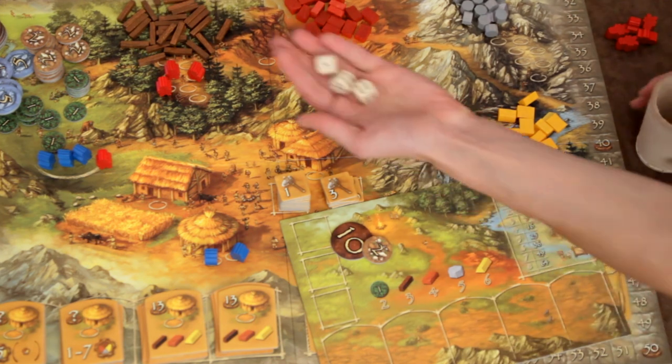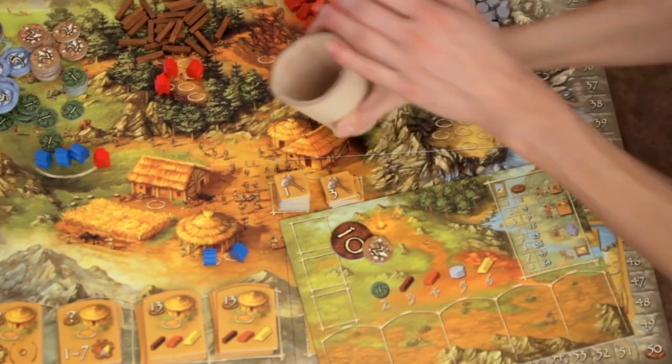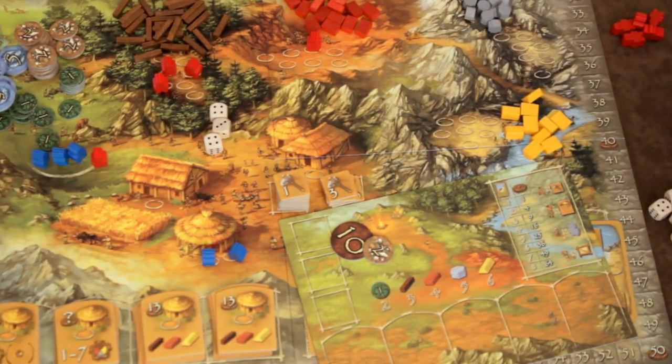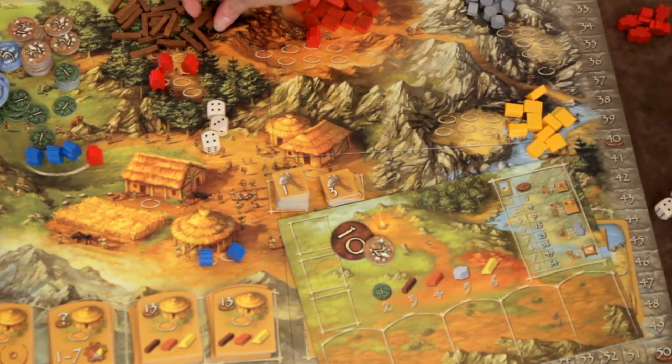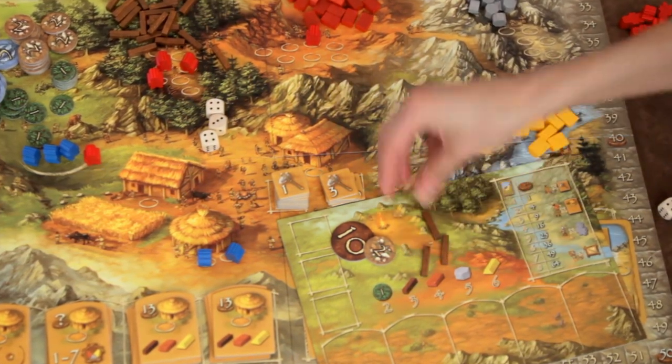Tools have different values and they're going to help boost a roll that you make to either collect resources or food. To collect a resource or food, a player rolls as many dice as they have people tokens in the area they're choosing. They can then choose to add the value of one tool on their personal board to their total. Then they divide their total by the value of the resource they're collecting — the values are laid out on your board — and the result is the amount of resources you receive from that area.